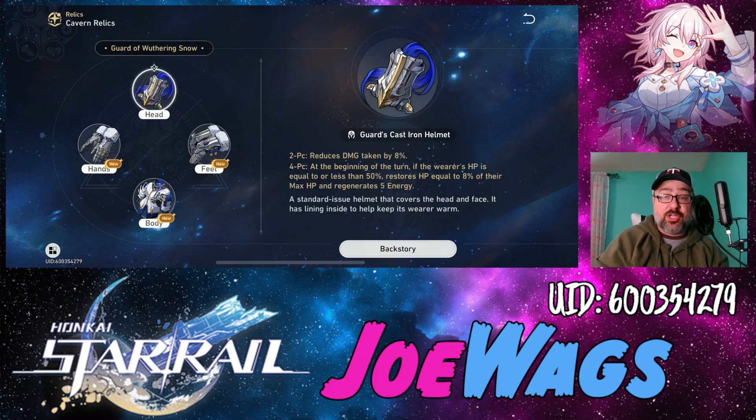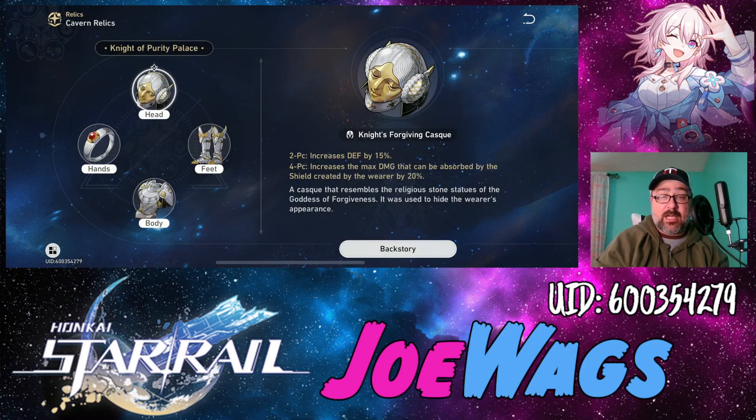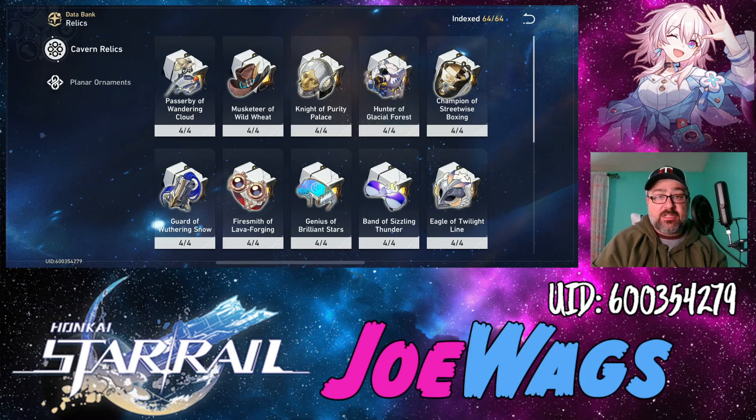Either four-piece set is very viable. Since the Trailblazer already has a lot of damage reduction in their kit, stacking extra damage reduction with Withering Snow is actually great. You have three building options: four-piece Knights of Purity Palace, four-piece Guard of Withering Snow, or a two-two mix where you get 8% damage reduction and 15% Defense up — though you won't get the second bonus effect from either set. It comes down to personal preference.